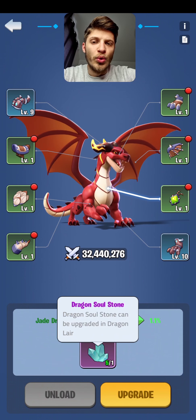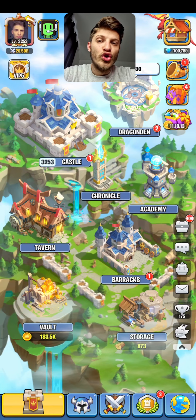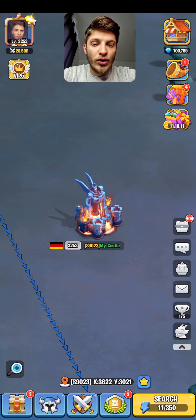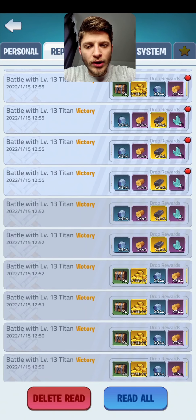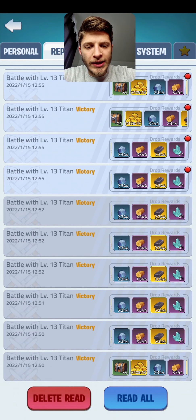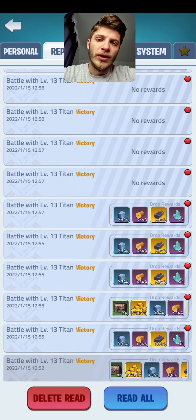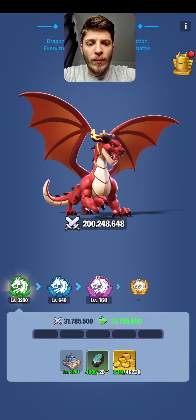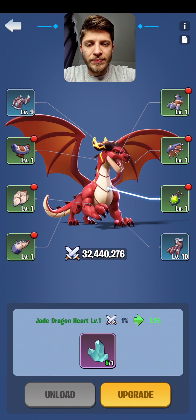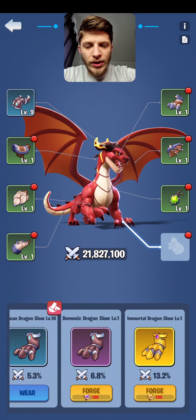And we have dragon soul stones. How do you get them? You get those stones if you join a rally that your alliance launched. I joined rallies from my alliance teammates and I'm getting the dragon stones — you're gonna get 50 of them every day by joining rallies from other teammates.